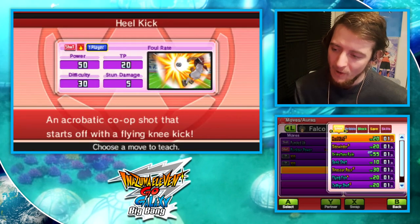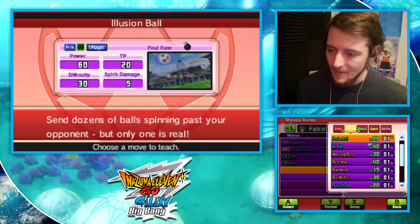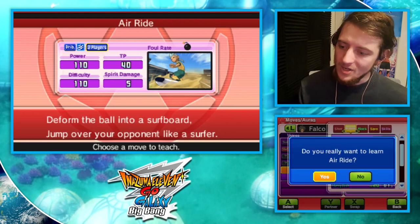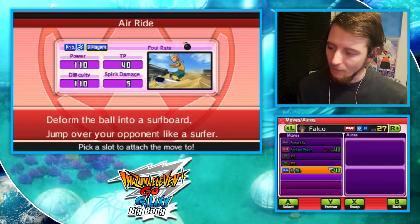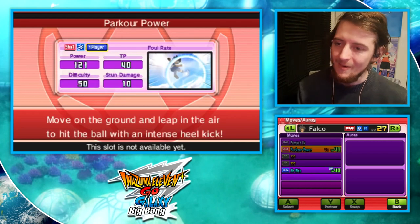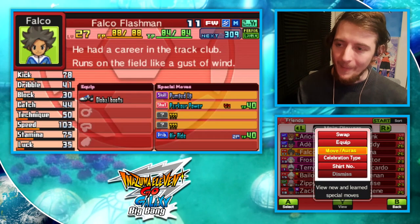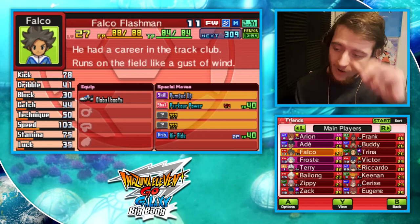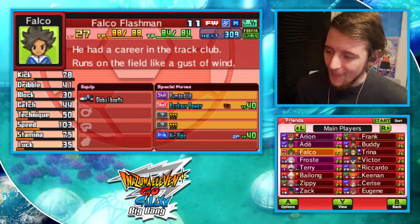Air Ride has a very fitting candidate - maybe that's just because I gave it to him in Supernova and got used to it, but Falco has already been getting quite a bit of emphasis in this chapter. Same type attack bonus, 110 power, taken from Little Gigantes. That looks fantastic on Falco. He has not gained another move for a while - Falco Power was the only thing he had at its weird power of 121, and he wouldn't be gaining any moves for quite some time since they're all locked behind story events.